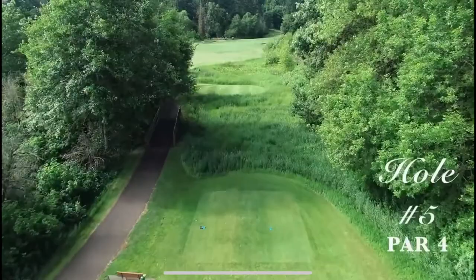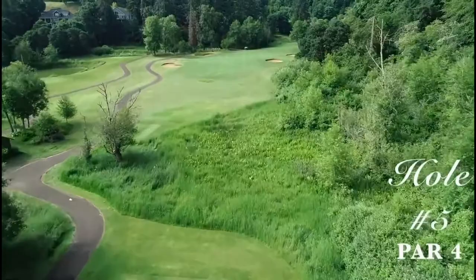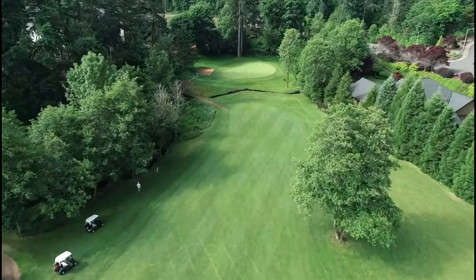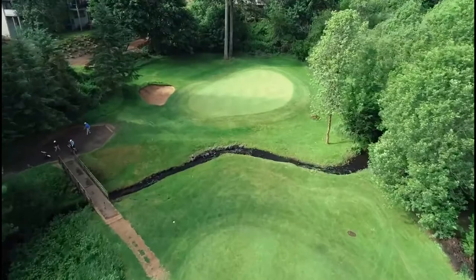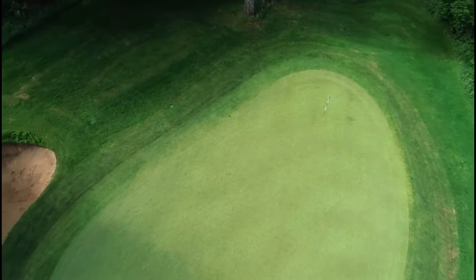This is our signature hole, number five — usually about 410 yards, par four. Those bunkers on both the right and left have been removed now, but you've still got to play a really great tee shot to a really narrow landing. A lot of guys might miss right, and that tree on the right edge of the fairway comes into play. You've got a creek in the front and that green slopes down to the creek, so short is bad, right is bad, left is bad. You've just got to make a really good shot, which is why it's the number one rated handicap hole on our entire golf course. You really need a couple of great golf shots to have a chance for birdie or par.